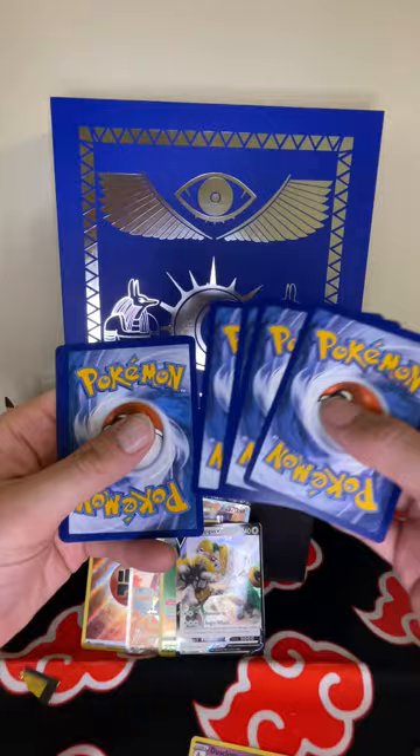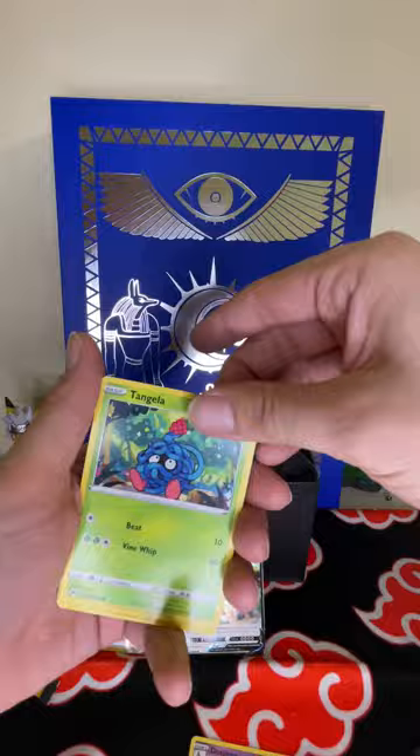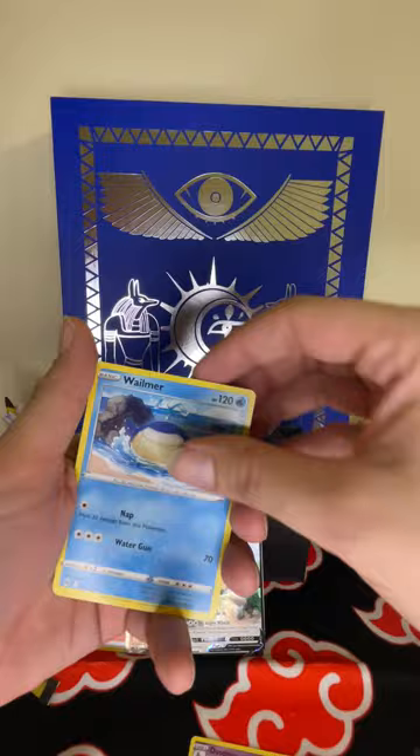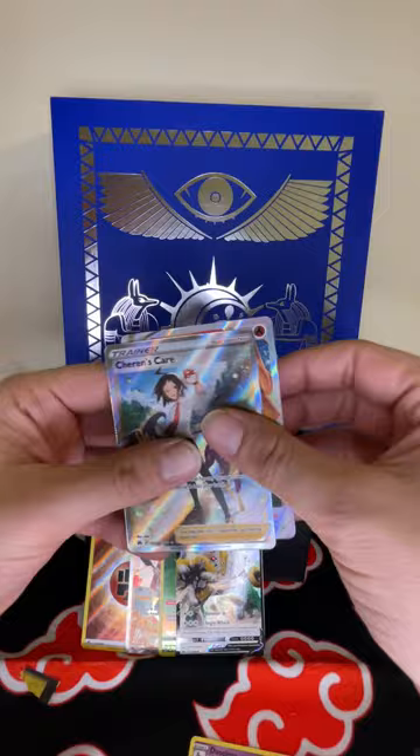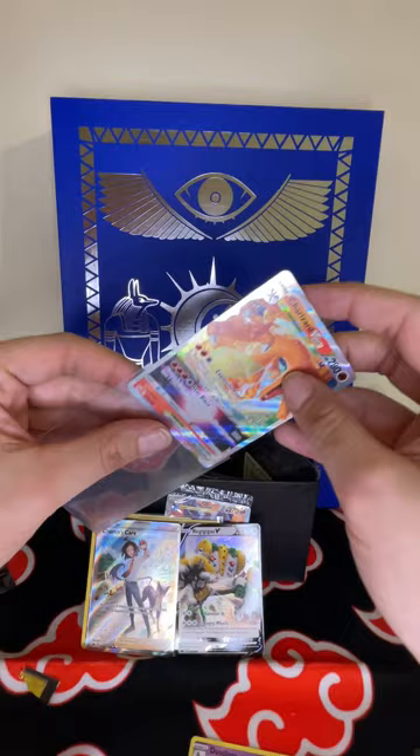Pack eight: fire. Friends in Sinnoh, Luxio, Ultra Ball, Tangela, Baltoy, Galarian Meowth, Wailmer, Shinx — Sharon's Charizard! Heck yeah! Double banger! Dude, this set is awesome. Very happy to pull that.